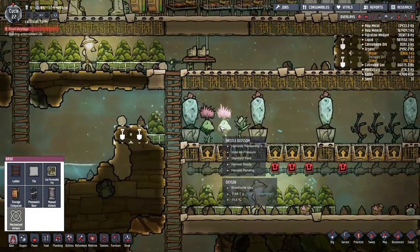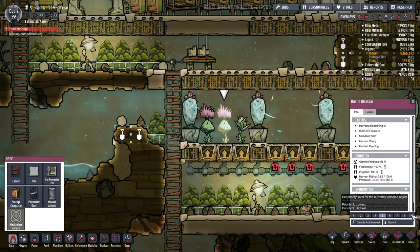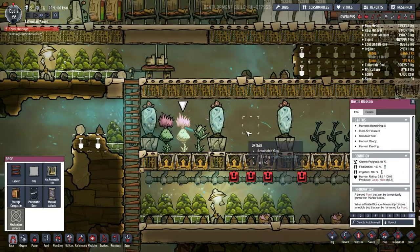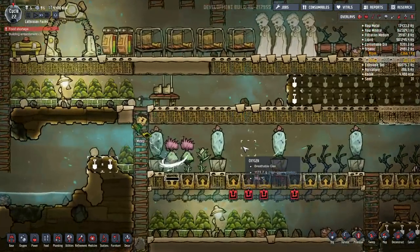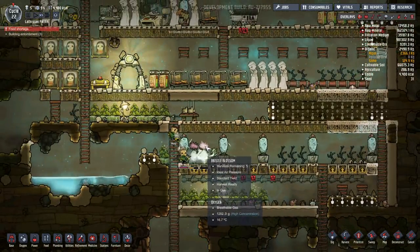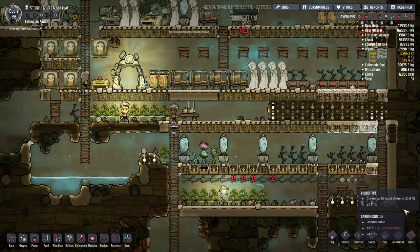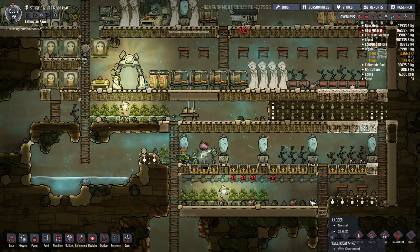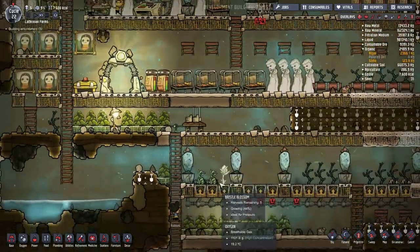Our first bristleblossoms are now ready to be harvested. Let's make that absolute maximum priority so food is always being harvested at a much more efficient rate, because right now they stay there far too long. And as soon as you harvest them they start regrowing, so the faster you harvest, the more food you get per cycle.